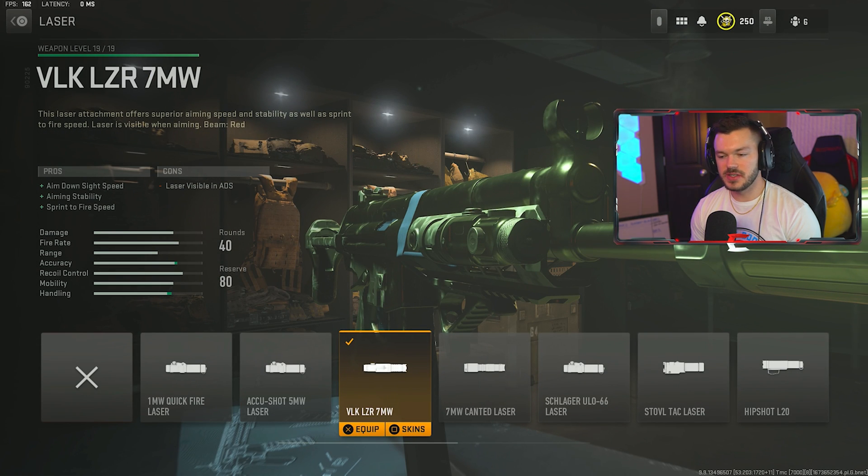In the laser section we're running the FLK 7MW laser — one of my personal favorites — for aim down sight speed, aiming stability, and sprint-to-fire speed. The only con is the laser is visible upon ADS, but it really doesn't matter because you're going to be taking people out so fast while rushing. For the underbarrel we're running the Phase 3 Grip for aiming idle stability, hip-fire accuracy, and recoil stabilization. This is a top-tier underbarrel — between this and the FTAC Ripper 56, both are really solid. The tune is negative 0.28 and plus 0.13 on the bottom.